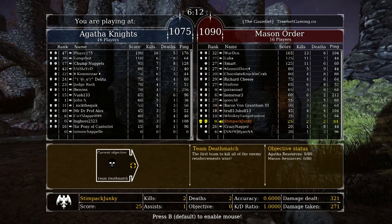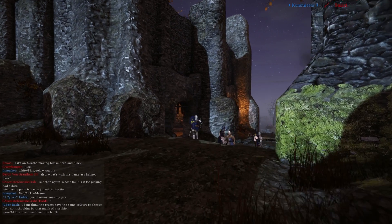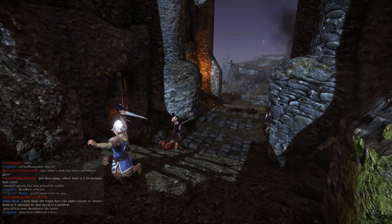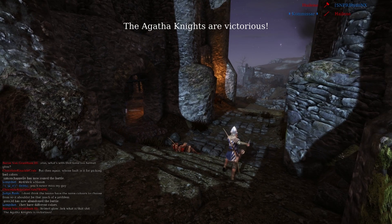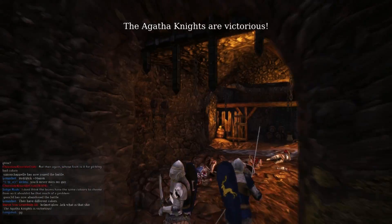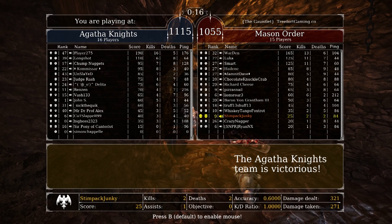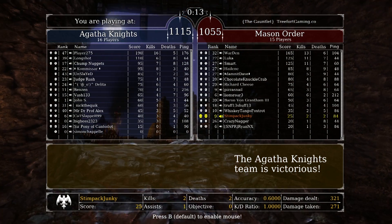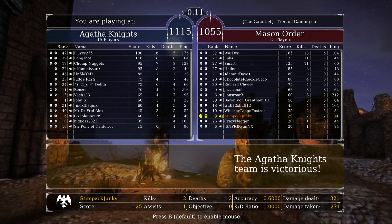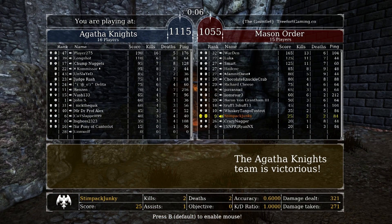It looks like we're probably going to lose this. Yeah, the Agatha Knights are victorious there, so the Mason loses. I didn't really get to showcase much action. Let's go ahead and jump into another game and see if we are going to be able to make some sense in this next combat. We've got about five seconds — we'll just cut over to the character selection here in a second.